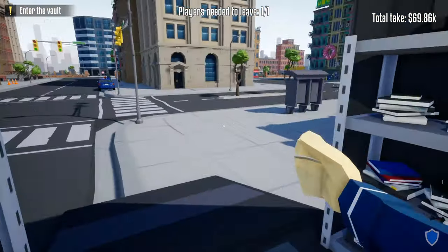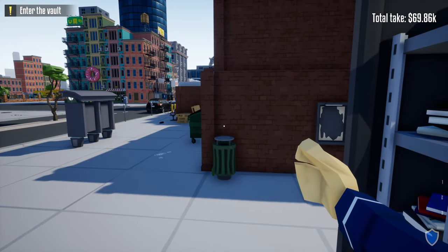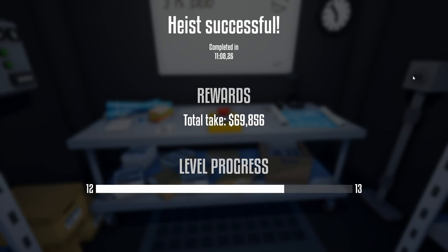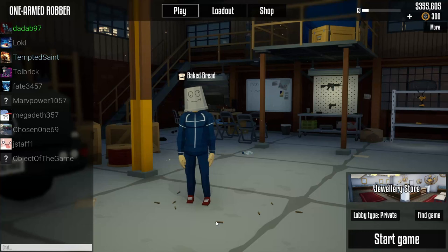In stealth mode you could risk it and try to get some of the stuff in the front, but I say it's not worth it — just end it. Like I said, in 11 minutes I got $69,000 in stealth mode without ever alerting a single guard, except that one in the alley which was a little sketchy. And that's how you do the jewelry heist stealthily with silencers and lock picks.